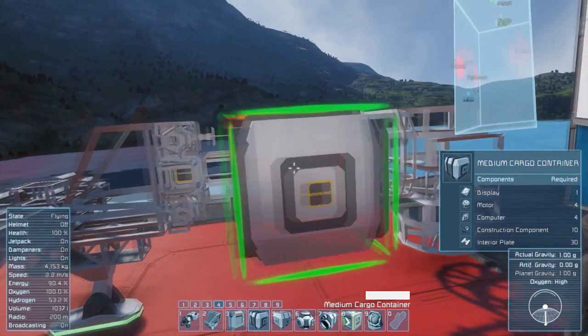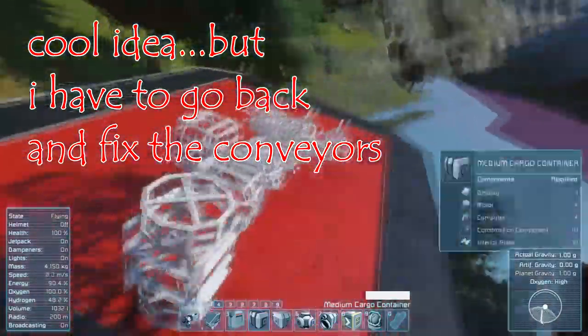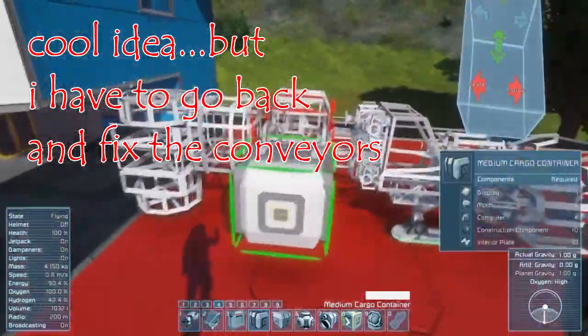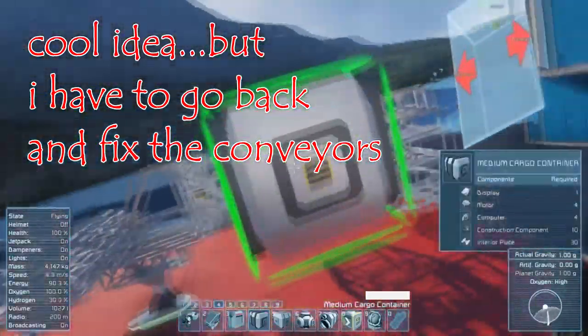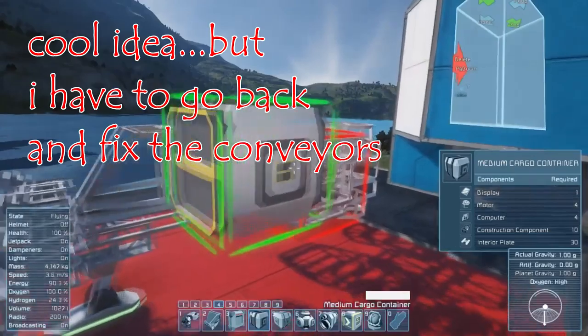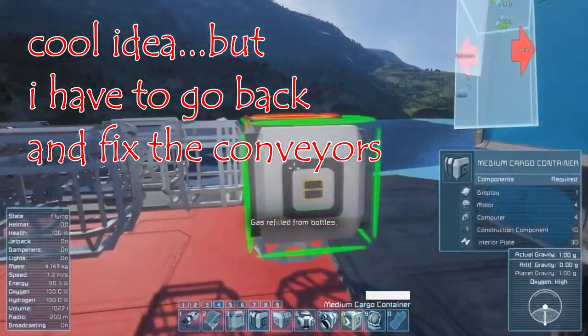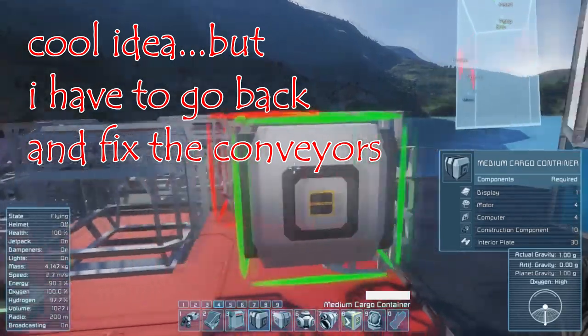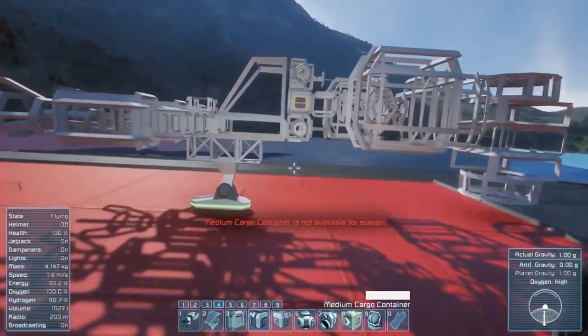We've done some good design today. I think I'm going to connect the cargo containers here so that I can spread out the down thrusters. I want to have four down thrusters because I don't want this ship falling out of the sky. I can put two forward thrusters here and they won't get in the way of each other. Yeah, I think that's actually a really good design.